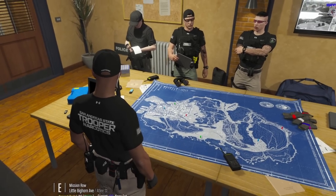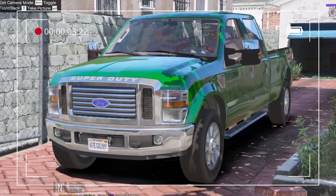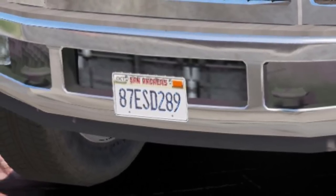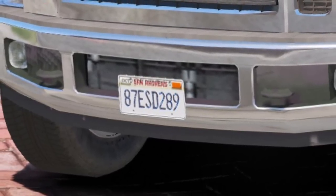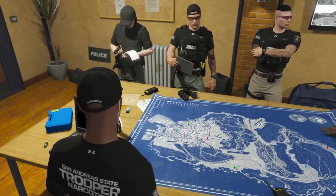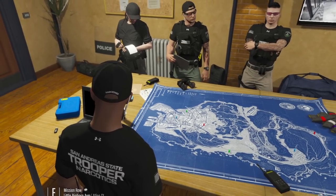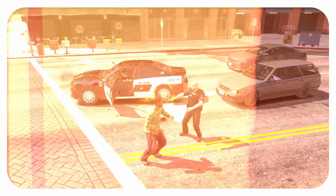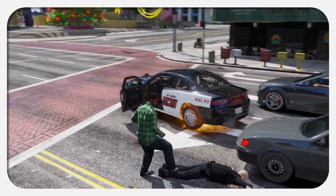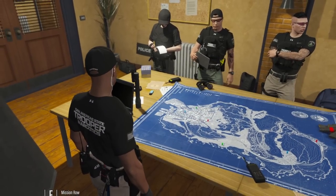Next up we're looking for a 2008 Ford F-250, green in color, license plate 87-Edward-Sam-David-289. This one comes back to a guy named Reggie Smith. Reggie is a known gang member with the Families gang. He also has a couple of crimes under his belt including assaulting a Los Santos police officer, and he is believed to be armed and dangerous.